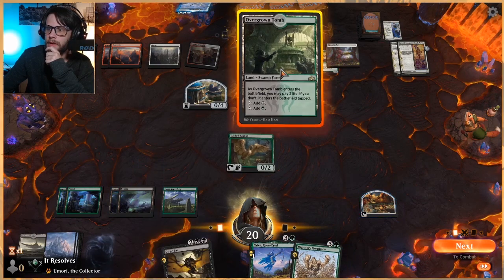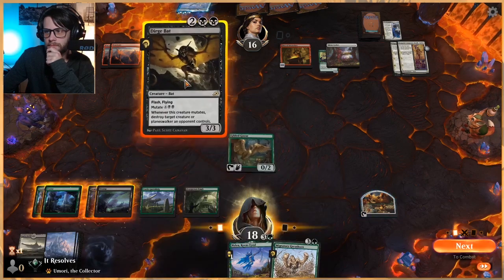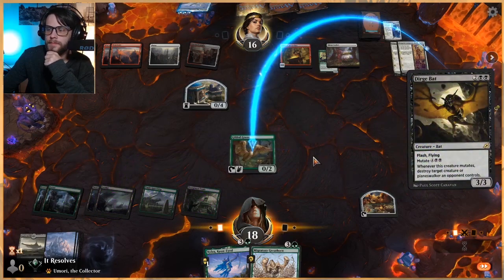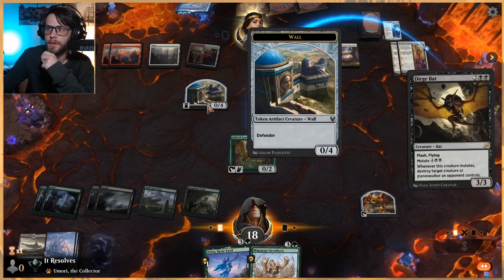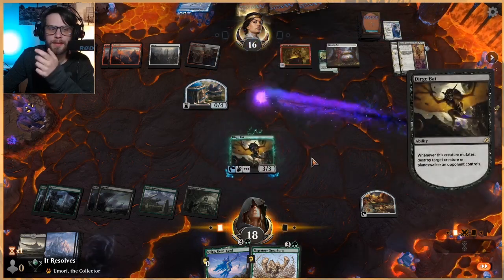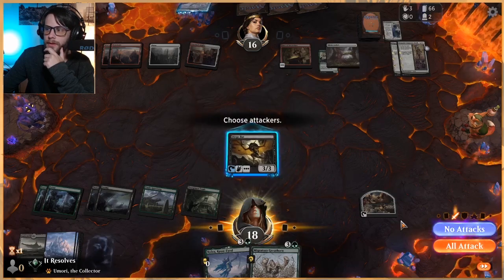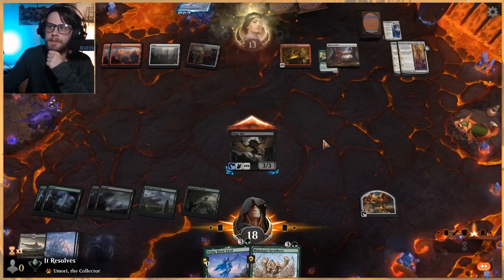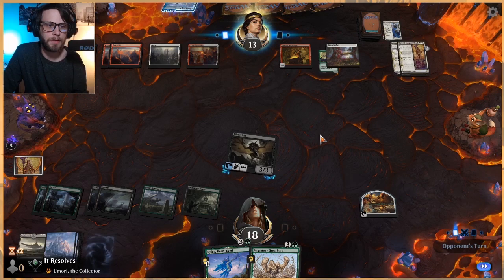Migratory Greathorn. I think we're going to do this — we do get to kill this at least. Might have been better to save it, to be honest, and just played out the Migratory Greathorn, since Dirgebat is going to be a very, very good card to kill the Teferi with. But the great thing about Teferi is it only bounces — if they do bounce it, we just get to replay it for added value.